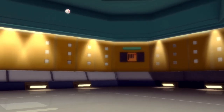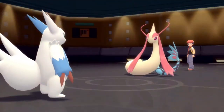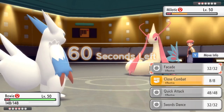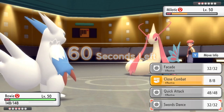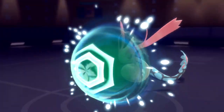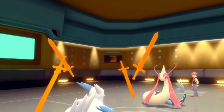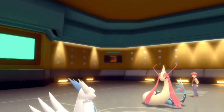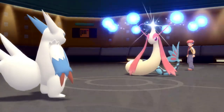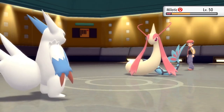I bring in Zangoose, tail looking absolutely fluffy. I'm just going to go right for a Swords Dance, thinking maybe they protect — and if not I can definitely take an attack. They do actually end up going for that Protect, which allows me a free Swords Dance. And I'm just out here Swords Dancing all over the place. That's pretty great because now pretty much nothing can face the wrath of this Zangoose.